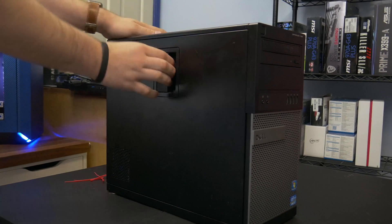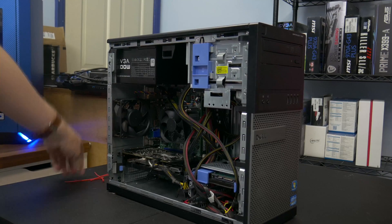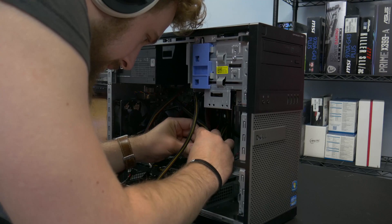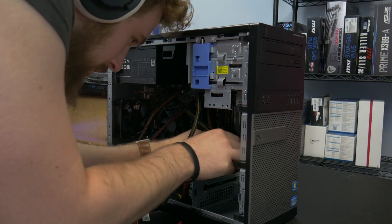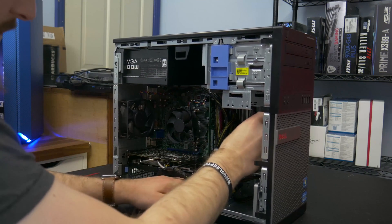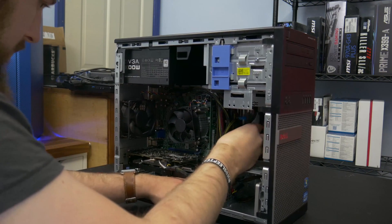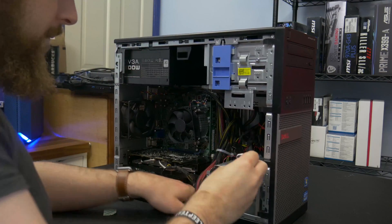Another very important tip: if your PC is in an OEM tower, that does not mean you should slack on cable management. Make it look as clean as possible. You want to show that you put time, effort, and care into building the PC — it'll make you appear much more professional and people will want to buy more PCs from you. It also helps with airflow, which is important in these OEM systems.